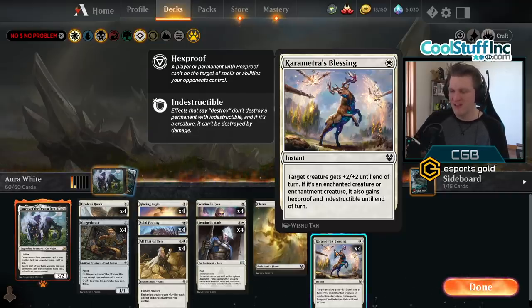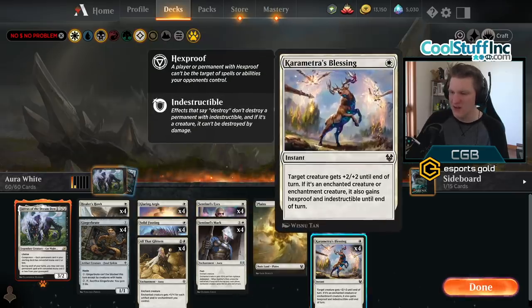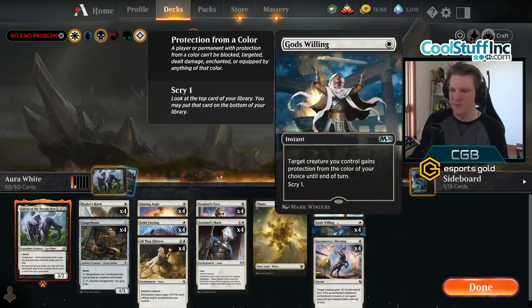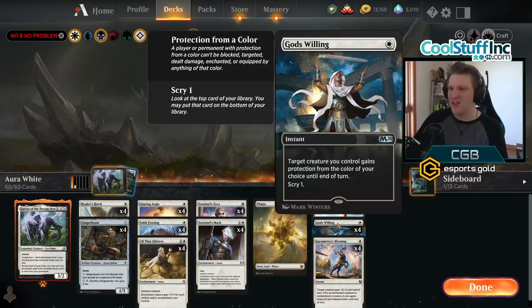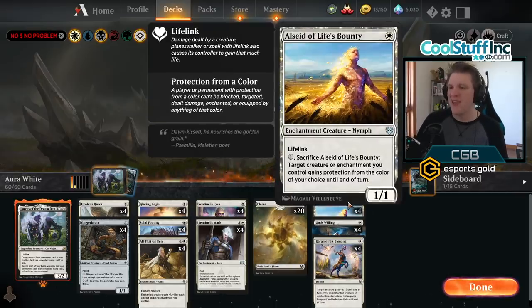Karametra's Blessing has to hit a creature that's enchanted, which shouldn't be hard since we have 20 auras here. But when it does, the creature gains hexproof and indestructible and a plus two plus two bonus. God's Willing protects from a color, so any kind of targeting or damage — naming red will protect from Deafening Clarion, naming blue will protect something from being stolen by Agent of Treachery. And Alcide of Life's Bounty sacrifices to do the same thing.